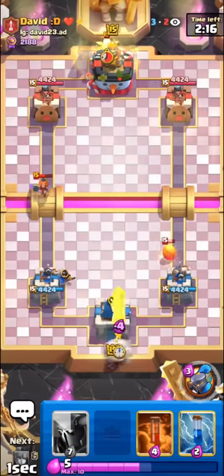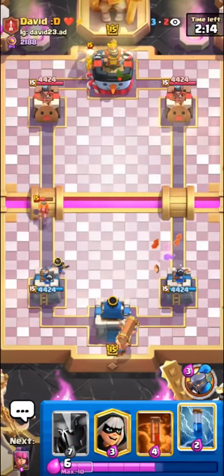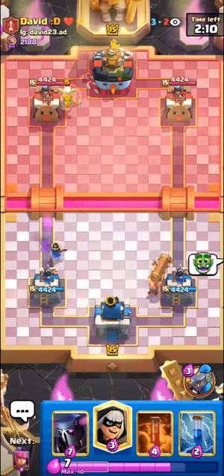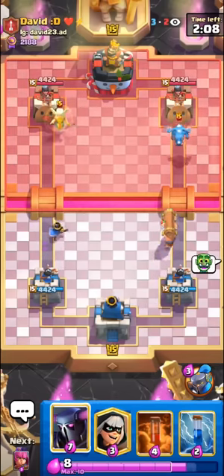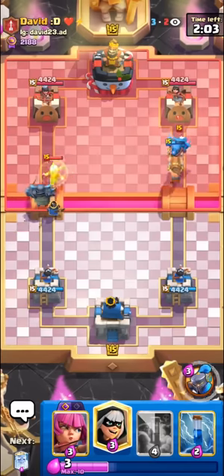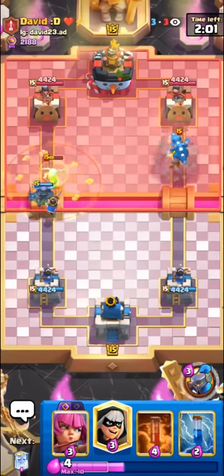I think this guy might be running E-Golem. You can definitely cycle your Battle Ram, but you do have to be careful in certain matchups, like if they have a P.E.K.K.A. or a Bowler. I'll go for the Bridge P.E.K.K.A. here. He has no E-Dragon — E-Dragon is his main counter. Also no Phoenix. This could be kind of good.